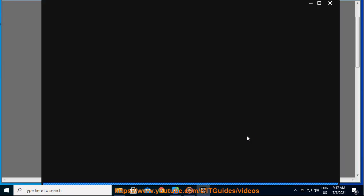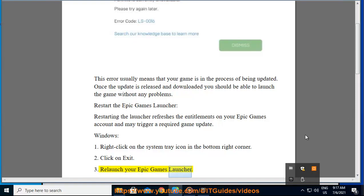Windows: 1. Right-click on the system tray icon in the bottom right corner. 2. Click on Exit. 3. Relaunch your Epic Games Launcher.